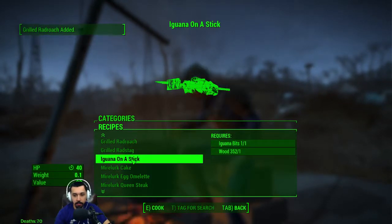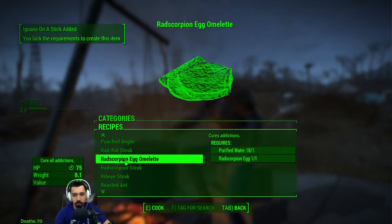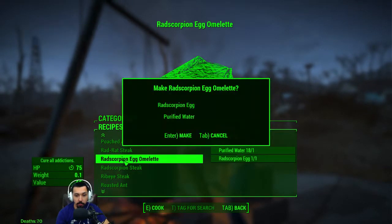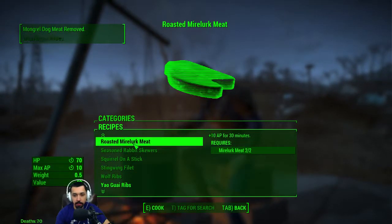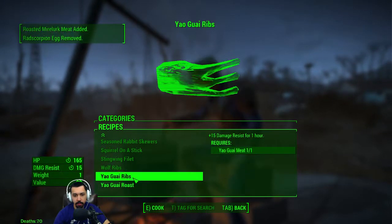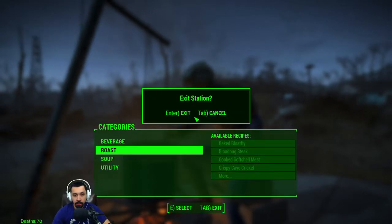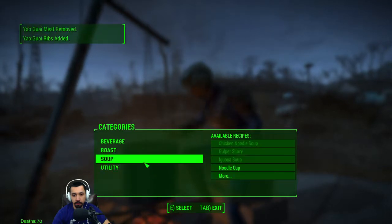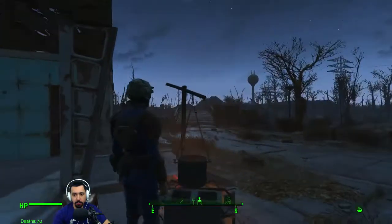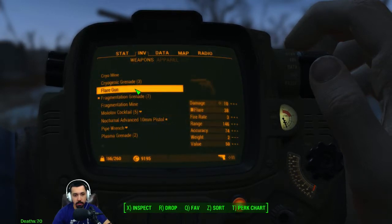I like how cooking gives me experience. Rad scorpion egg omelet cures addictions - no, that has to be good for selling. Yagwai ribs, yeah. Cool - that should lighten our load a little bit. At 166, I think we're at 164 - that's fine though.